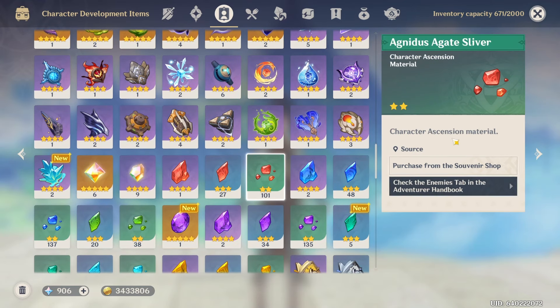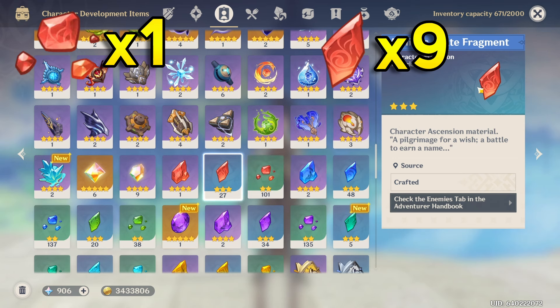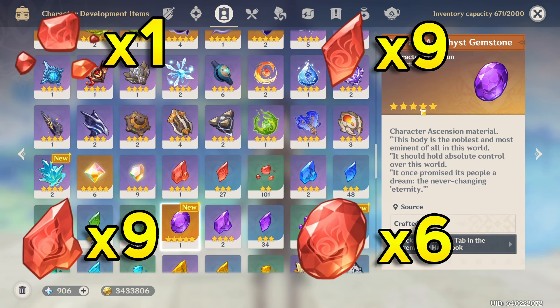Moving on, you're going to need at least one of the Pyro Slivers — this is the 2-star one. And then you're going to want 9 of the Pyro Fragments, the 3-star ones. And then you're going to want 9 of the Pyro Chunks — these are the 4-star ones. And then you're going to want 6 of the Pyro Gemstones — these are the 5-star ones.